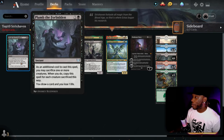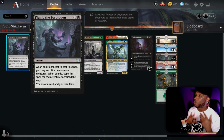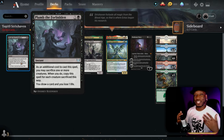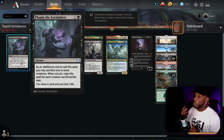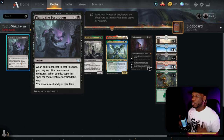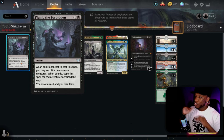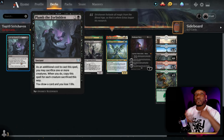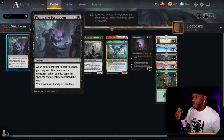Plumb the Forbidden — I overlooked this card and didn't really remember reading it during spoilers, but it caught me off by surprise. My opponent sacrificed like 10 pests and did a tremendous amount of damage to me. The card says as an additional cost to cast, you may sacrifice one or more creatures; when you do, copy this spell for each creature you sacrifice, and you draw a card and lose one life.